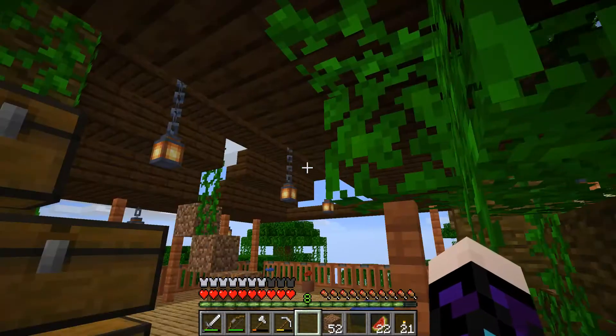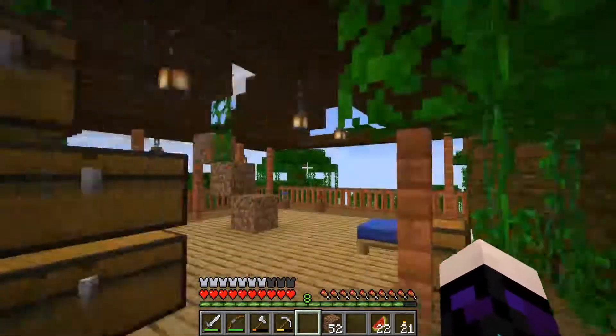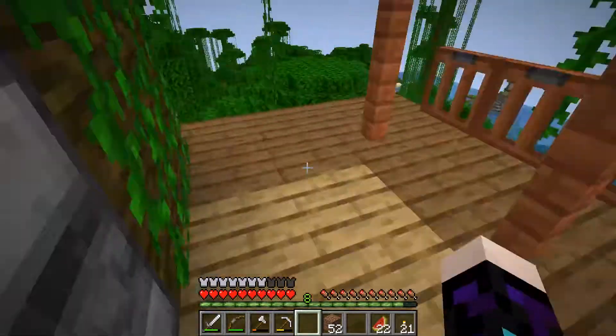We've got a jungle spawn, and this is my spawn house, which is a treehouse — or as you can see, hello Java. Every time I switch on, that thing comes up.